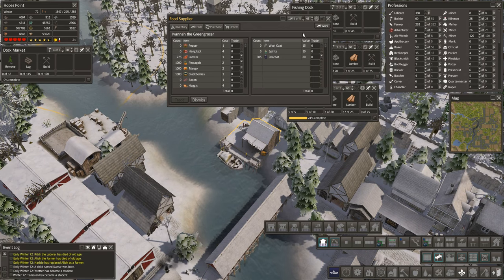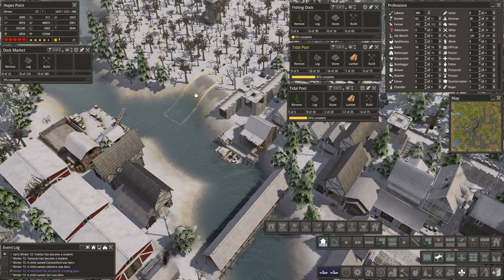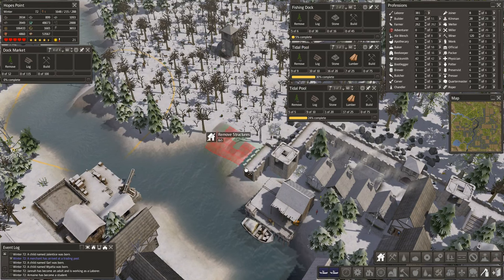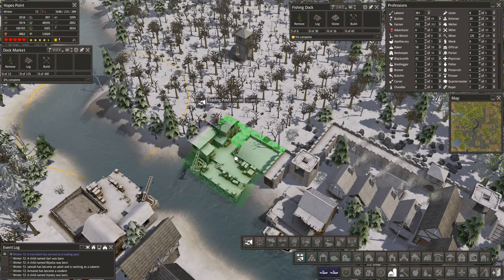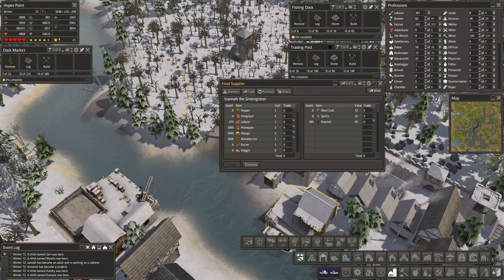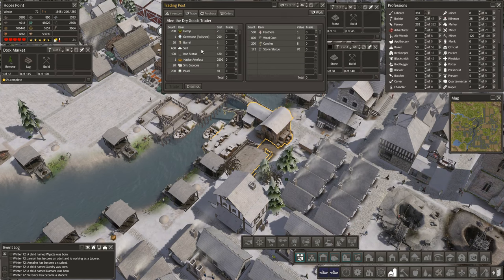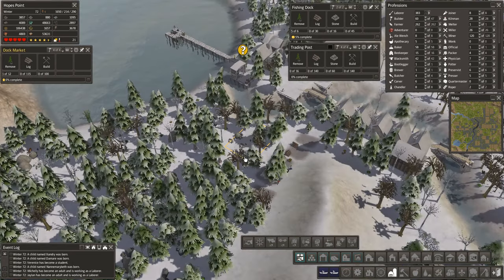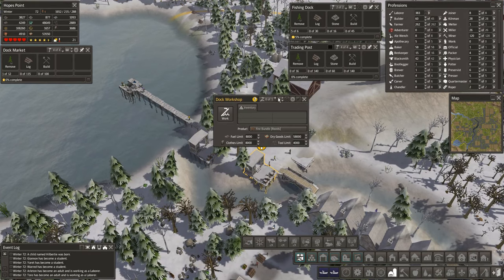We're going to be making more wool coats and hopefully they'll grab all of that. I am still very tempted to switch this out and put in an entirely new trader over here. Can I get a trader over here? Yes! We're building that instead. This guy is not doing what I need - copper, domesticated animals, bone meal, salt - we're not buying salt. Cotton - dismiss. And reeds, very good.